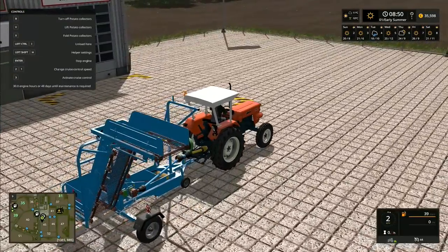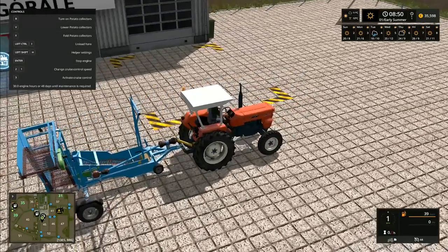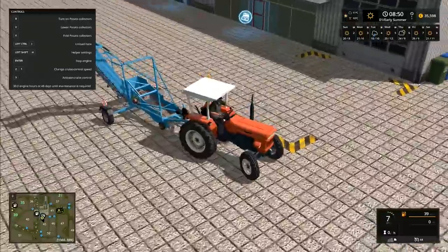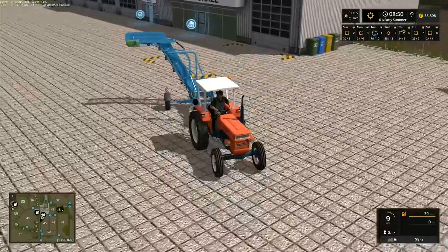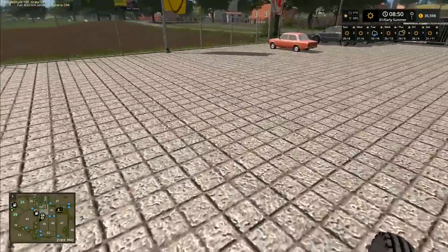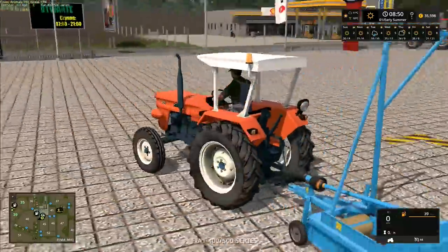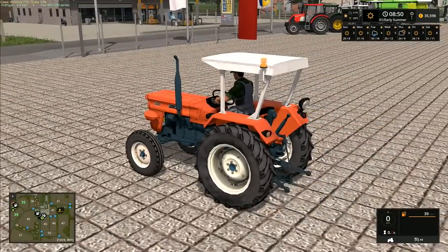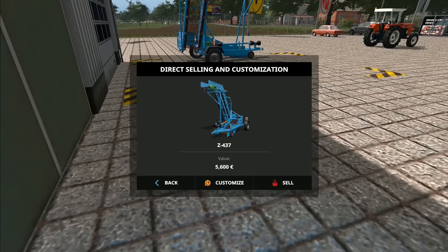There's another mod that isn't on mod hub at the moment that goes along with this one - what it does is lift the potatoes and leave them on the field in a line. That's the machine we're going to try to use for potato harvesting. I'll get the other one when I can, so it'll all be ready for next year. I'm taking advantage of the seasons' ability to purchase a machine and return it within 30 minutes - if you return it within 30 minutes you get back everything you paid for it.